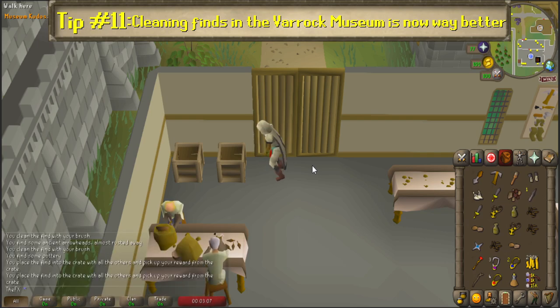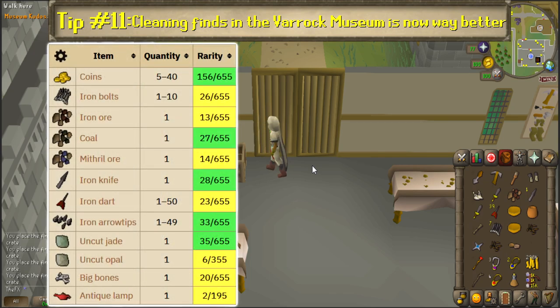In short, speeding up the process speeds up the rate at which you'll get lamps. So if you want to use that as a method for a restricted Iron Man account or to supplement a certain grind while collecting iron, coal, and mithril ore, iron knives, darts, bolts, and arrow tips, uncut jades and opals, and big bones, it's not a bad idea at all.